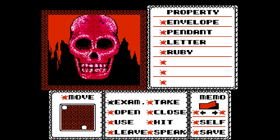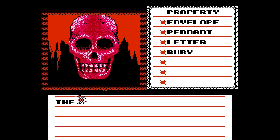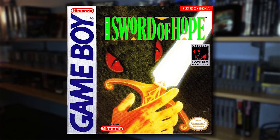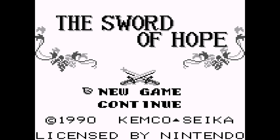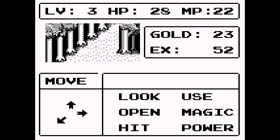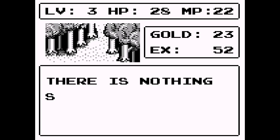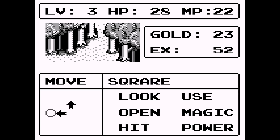Kemco decided to try their hand at creating their own point-and-click adventure game from scratch, rather than simply doing a port of another computer game, and that leads us to Sword of Hope, released on the Game Boy in 1989. What do you get when you cross Shadowgate and Dragon Warrior? You get Sword of Hope on Game Boy. Even though Sword of Hope is not a direct sequel to Shadowgate, it absolutely feels like it exists in the same universe.